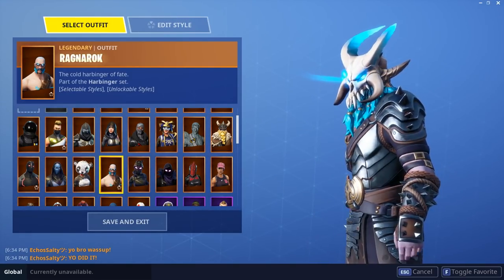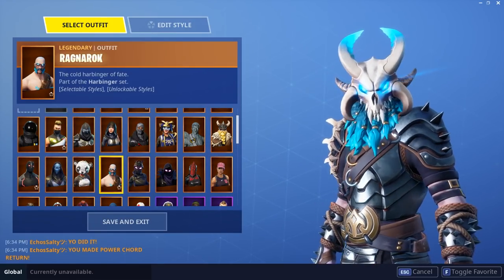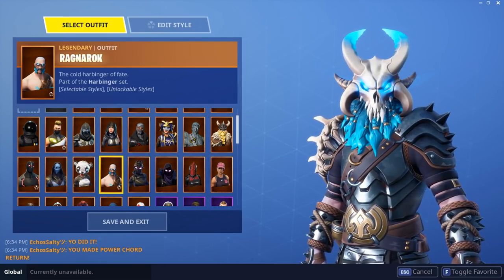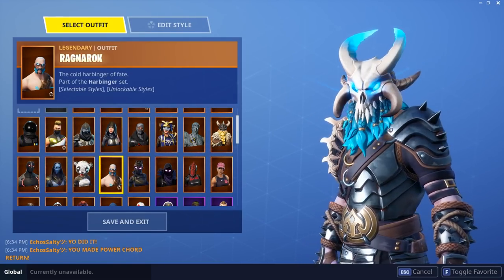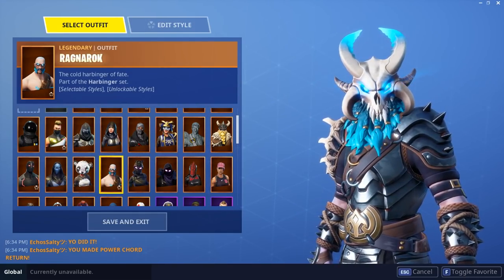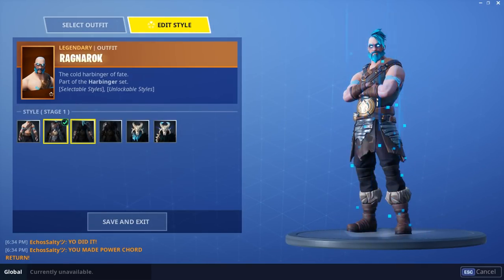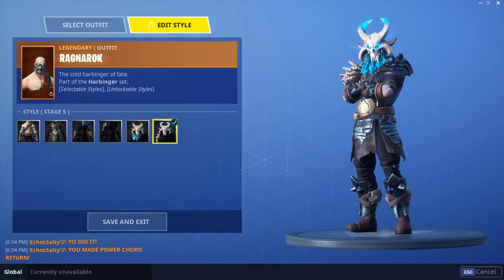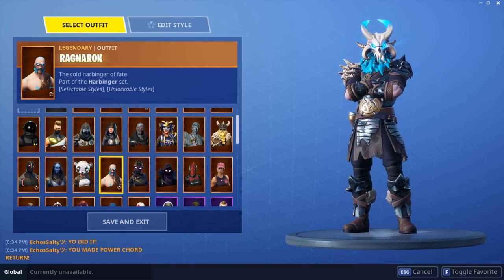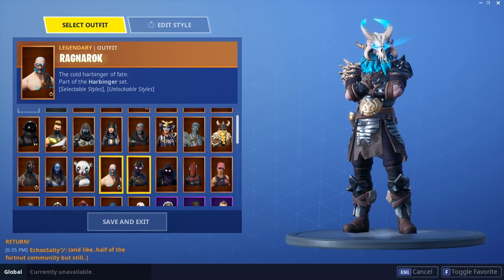Ragnarok — skin from Season 5, not as cool as Omega, but I'm still very pleased with how this skin looks. I'm kind of annoyed with the aim-down-sights on this skin — it's very hard to see past the shoulders, and I really hope they fix it. I've actually never used it with all the other styles because I didn't buy tiers to level up, and when I got to tier 100 I was already maxed Ragnarok anyway. I might have to give those other styles a try.